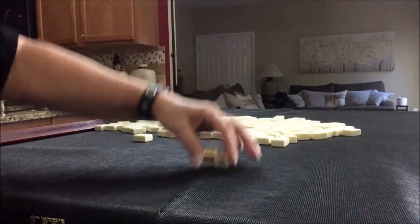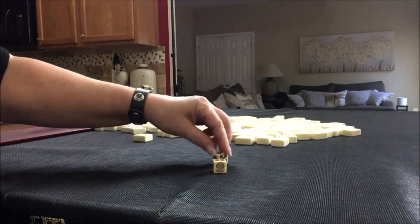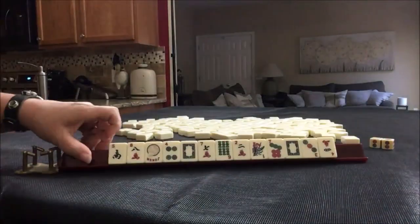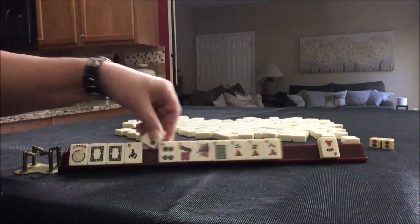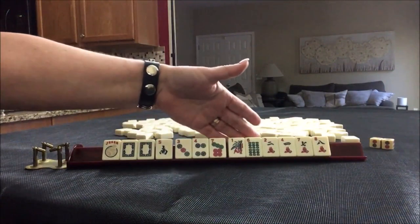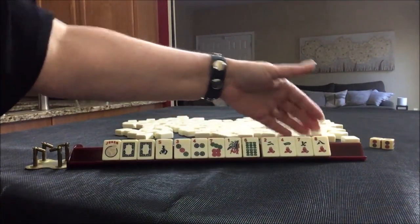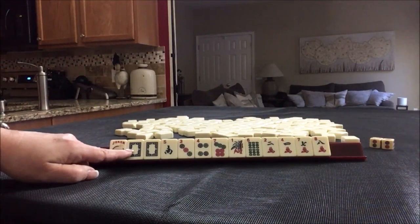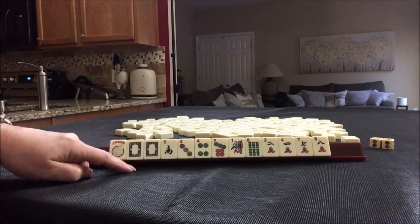I rolled a six, so we're going to be player two. We have a joker, pair of white dragons, single south, three single dots, two single bams, and four single cracks. If these were your tiles in your dealt hand, what would you play, and what would be your first pass?